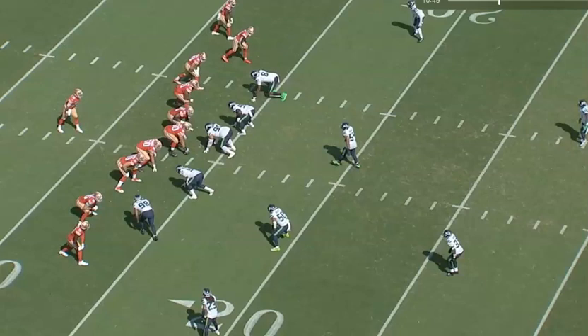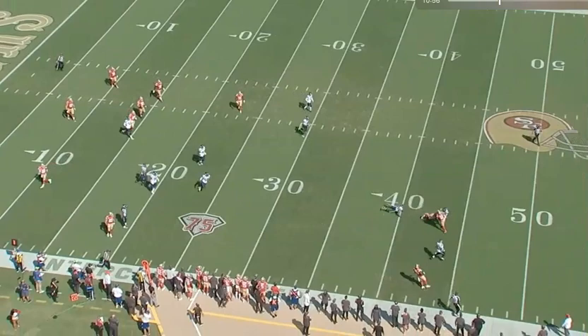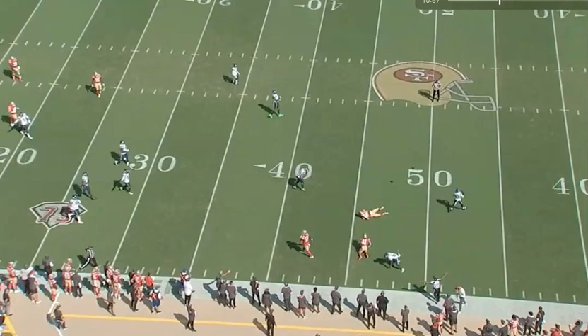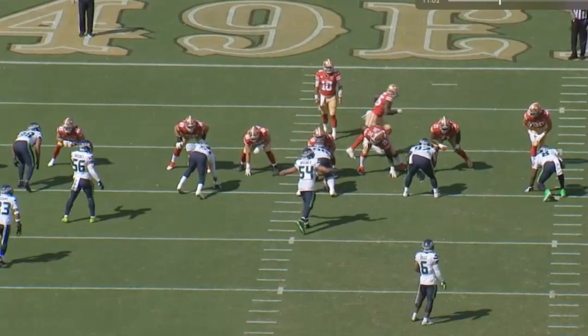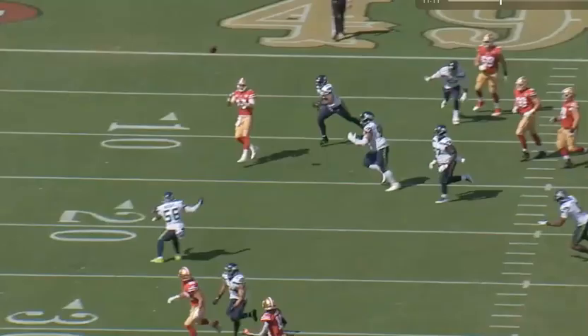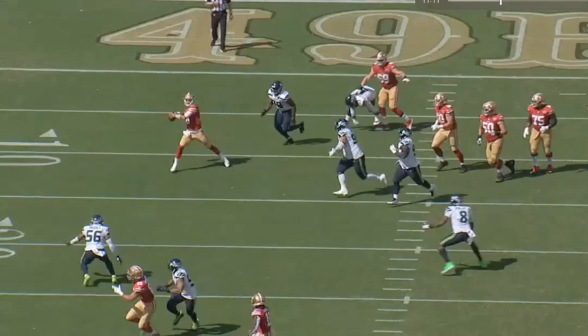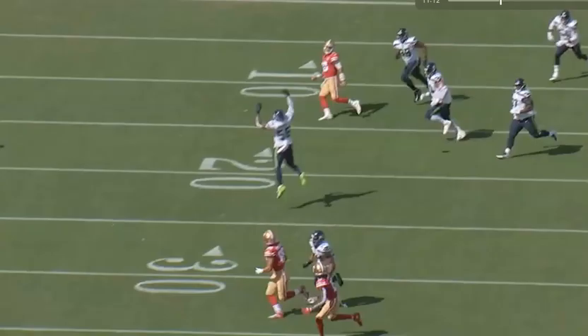This play is really on Jimmy G — in a good way — because he goes full Houdini. At the bottom of the screen, they get an unblocked free rusher and Jimmy spins out of it. He does a great job of giving Kittle or Brandon Aiyuk a chance to make a play, but the 49ers have bad luck — two receivers end up in the same area and they break up the pass, which should have been a big completion. Watch Kyle Shanahan's reaction; he knows he had one. Great play by Jimmy to avoid the rush, but more pass protection issues. On a scramble drill, your own teammates shouldn't be breaking up your pass — you should not have two receivers in the same area.